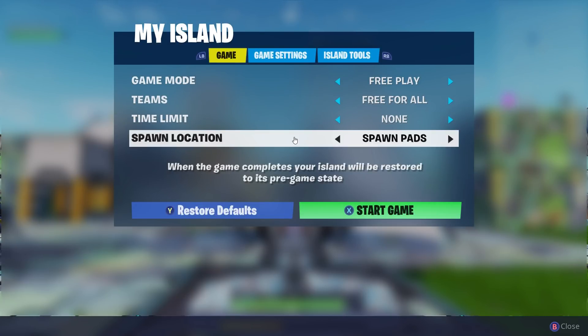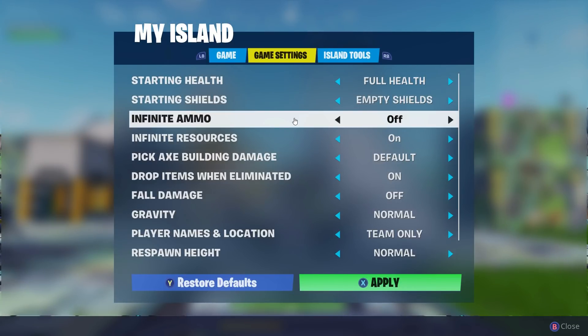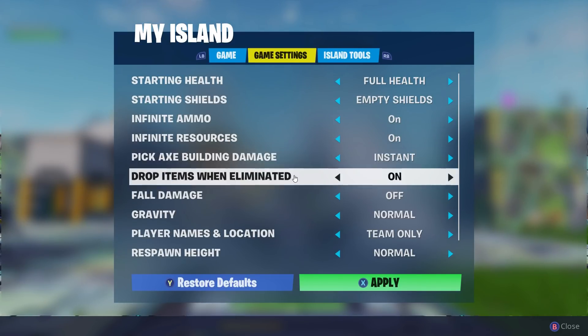Free for all, five minutes, spawn pads — all of that can be changed. If you've got friends and stuff, you start the game and Bob's your uncle. Full health, empty shields, infinite ammo, infinite resources, pickaxe building damage, drop items when eliminated, full damage.